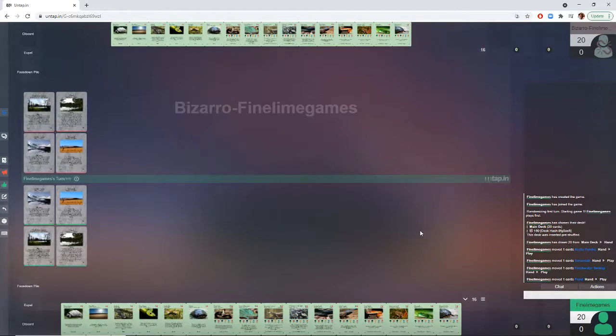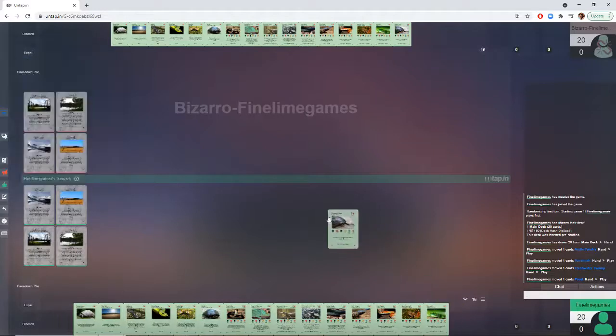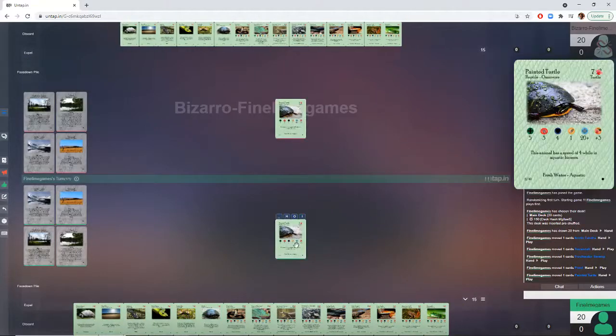If you haven't watched the first part, go ahead and watch that to get the Mammal side. The first common for Reptiles and Amphibians in this set is the Painted Turtle. The Painted Turtle does one thing — it tanks. It's 7 cost for 3 forage, which is not amazing until you realize that it has 4 defense. 4 defense early game is very difficult to get over. This animal actually used to be too strong in testing — it used to have 5 defense, and it was utterly broken.